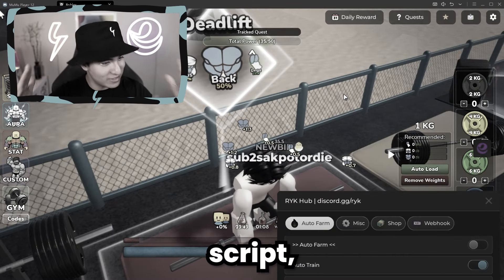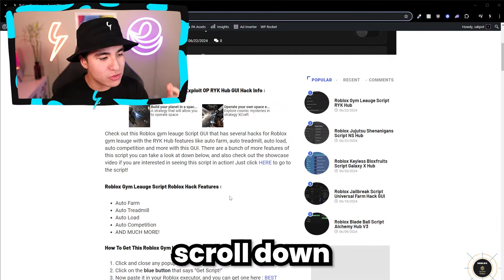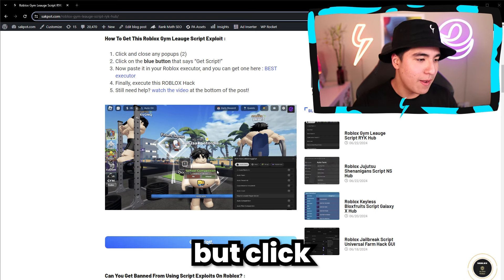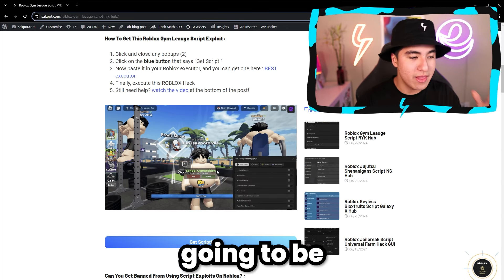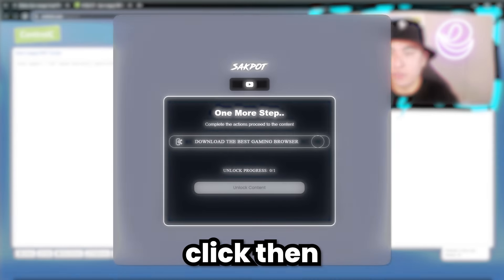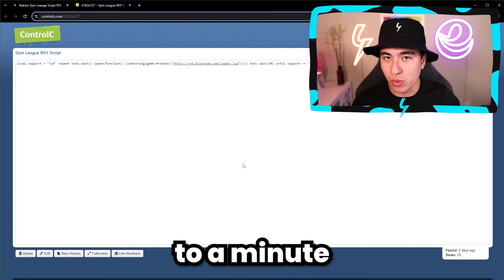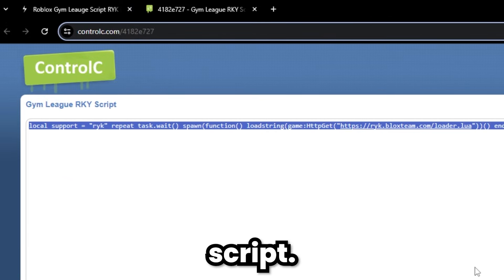If you want to get the best Gym League script, go to the first link in the description and scroll down until you see the blue Get Script button. Click it, then X out of the pop-up page that opens. There will be one more pop-up, so do it again. On the third click, you'll have to complete loot lab tasks — just click on the task and wait 30 seconds to a minute. Then you'll be brought to a page where you can copy the script.